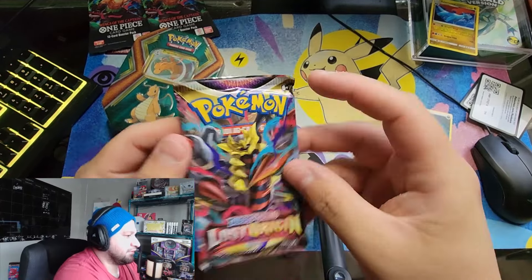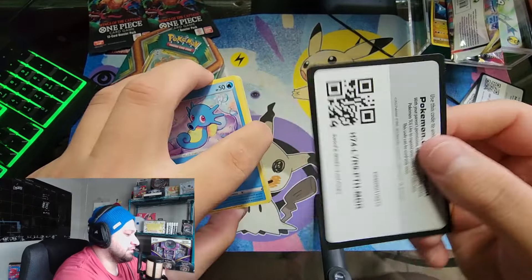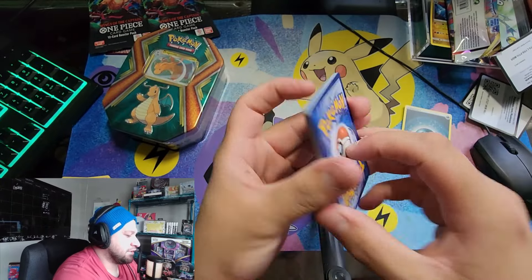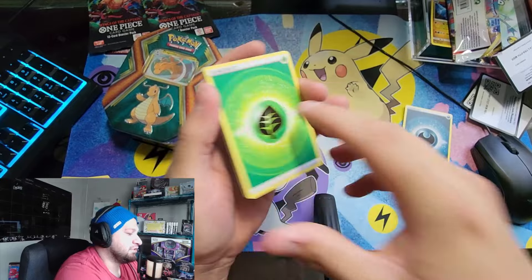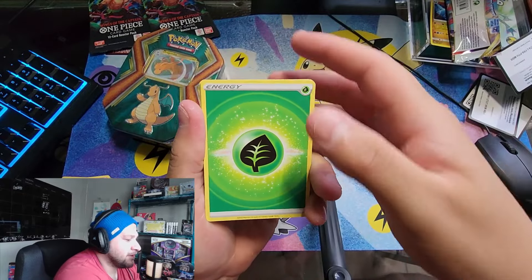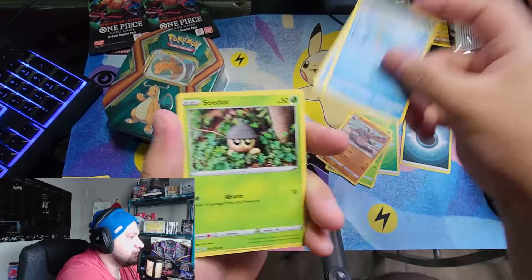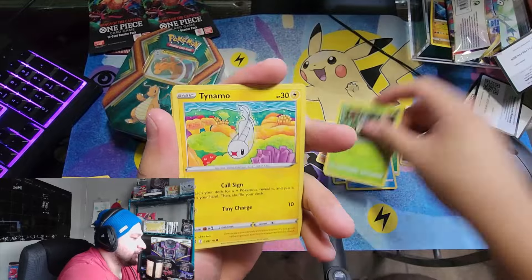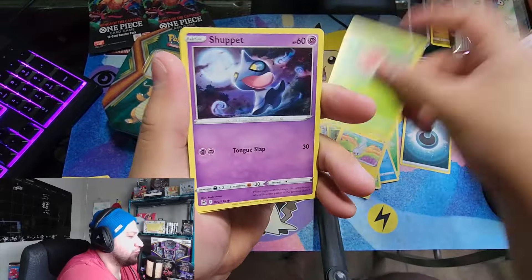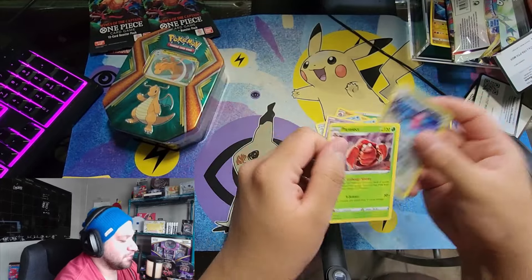Wow, these are so not interesting. Alright, another Lost Origin. Here's the code card if anybody needs that. Leaf energy, we got Rose Raid, Ride On, Cyndaquil, Horsea, Pineco, Wormple, we got Shovelit, reverse Porygon 2, and a non-holo foil Parasect.